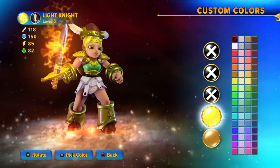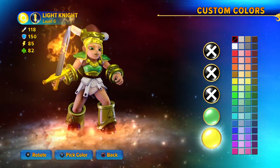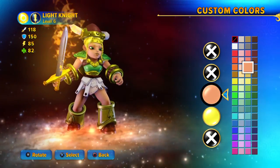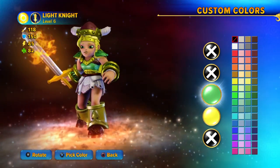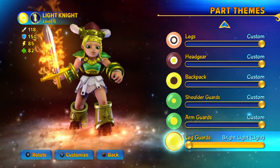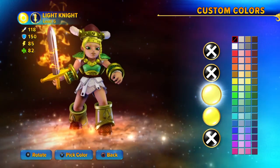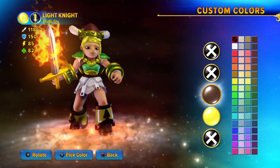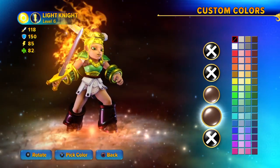Now for the shoulder guard, you want to do them in green and gold. And as for the arm guards, she has green on the middle and gold on the outside. And as for the leg guards, as mentioned before, she actually wears brown fishnets, so I recommend doing that in a sort of brown colour. I know you can't really see it, but that's as close as I can get.